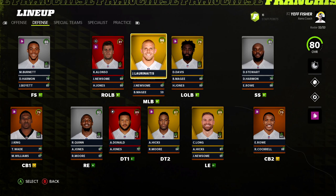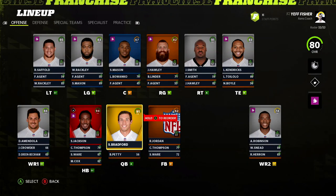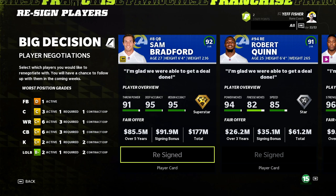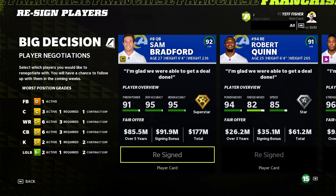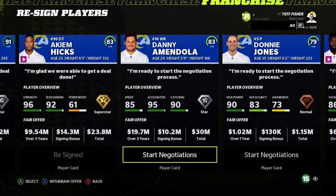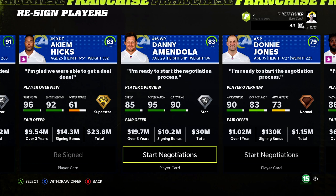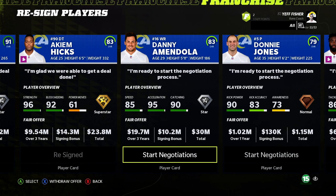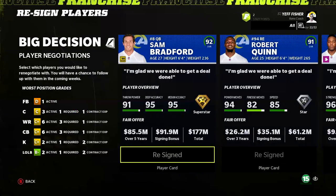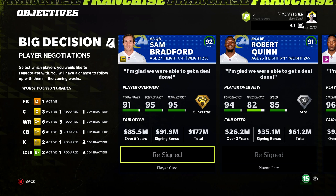Defensively, our corners are the only worry. Our front seven is S-tier — Aaron Donald has transformed this defense. Robert Quinn still performs well even without a dev trade. Our two safeties Darian Stewart and Morgan Burnett are solid. In-season we sign Sam Bradford to a five-year 177 million deal, Robert Quinn on six years at 90 million, Akeem Hicks on five years, and DeMario Davis on five years.